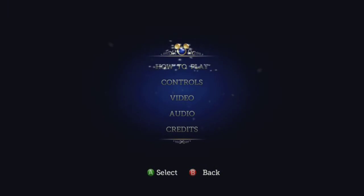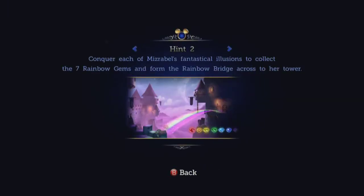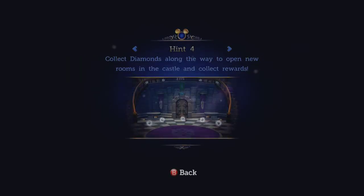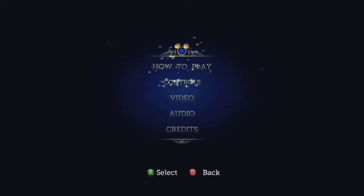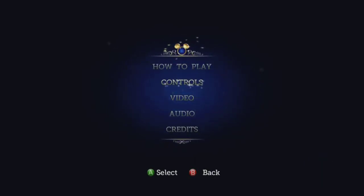Let's jump right in here and take a look at the help and options. How to play basically gives you your tutorial messages. Under controls, there are really no control options, unfortunately — all you get is vibration on or off. However, the controls are fairly simple. It's a basic platformer game. There's only really two buttons that you use, so not that big of a deal.